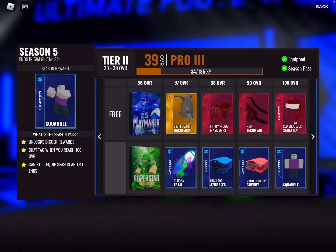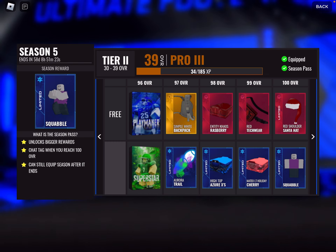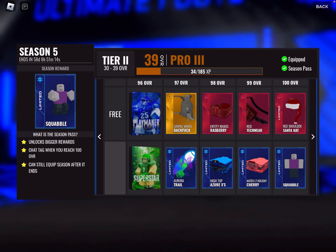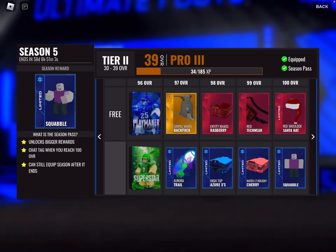We start off with two packs at 96 overall: superstar and a playmaker. Then we get the Aurora trail, which looks great — it's probably gonna be like the Northern Lights, Aurora Borealis. And then we got two cleats — both really nice. Those blue ones look fire; they both look great. At 100 overall, we get the Squabble emote, which people have been asking for for ages now, and they're finally getting it.